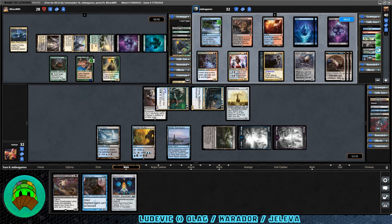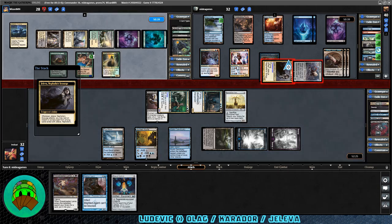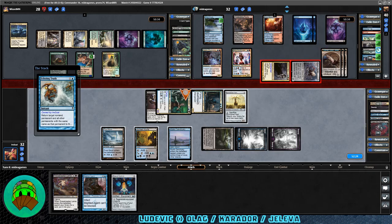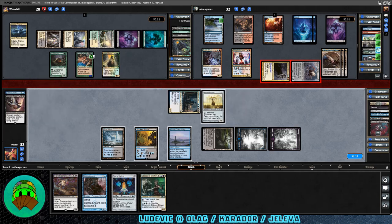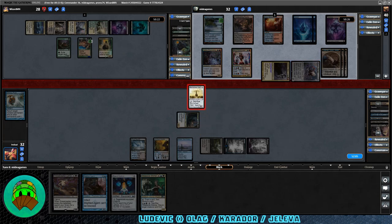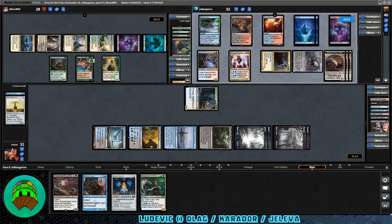Jaleva's turn proper — seven cards in hand, two creatures attacking us. We'll probably block the 4/5 and sacrifice the Burnished Hart if we can; otherwise we're taking one from Jaleva anyway. Echoing Truth goes off targeting our Stitcher Supplier — figured Demonic Embrace there wasn't the best choice but wanted to see if it'd work out. Ooze also gets rid of our Enchantment. Sadness. We go ahead and block, sacrifice the Burnished Hart for a Swamp and an Island. We take one, up to one commander damage, down to 31.